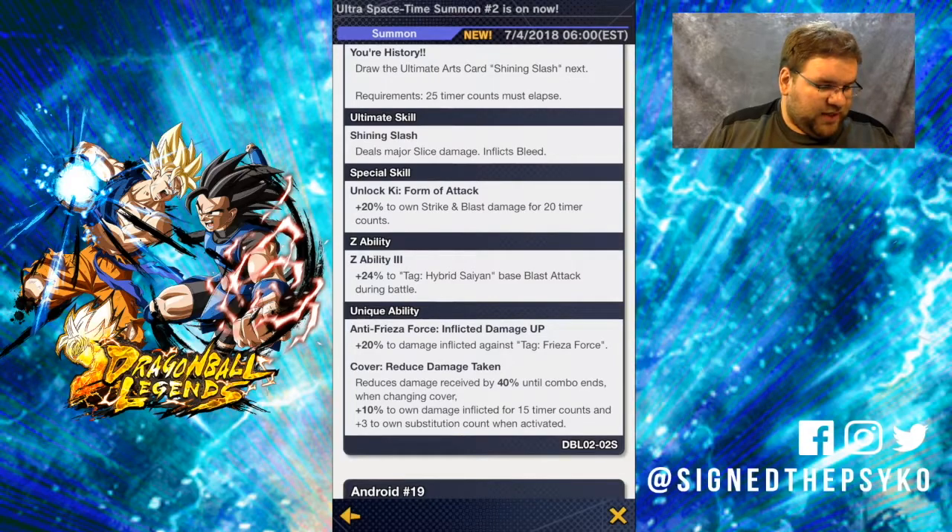He also has a unique ability: anti-freeze of force, so he does more damage against freeze of force cards. And he receives reduced damage by 40% until combo ends when changing cover. I think I understand what that means — if it means what I think it means, that'd be kind of useful.